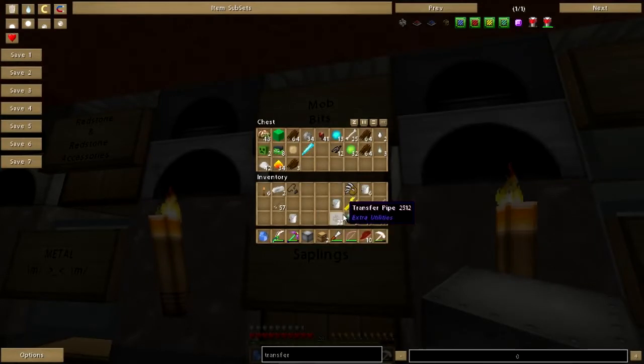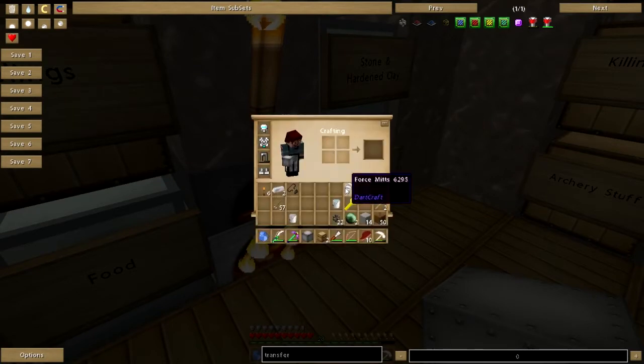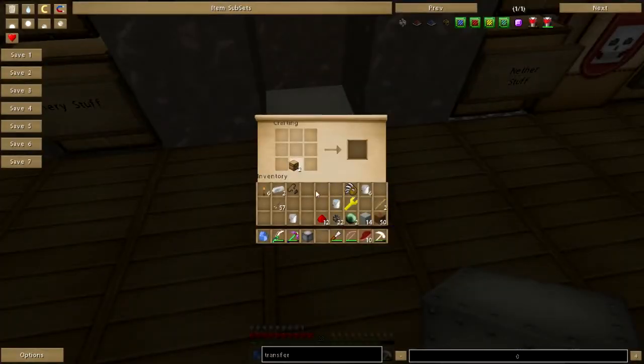I was going to get these enderpearls, and I'm going to need to get at least one more. To refresh my memory on the recipe: a pearl, two redstone, a pipe, a chest, and some stone. That gives me two transfer nodes. And I need to do what? A bucket - got plenty of those - some lapis, and some iron.